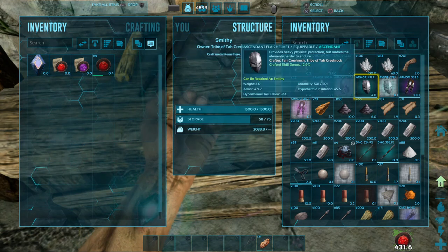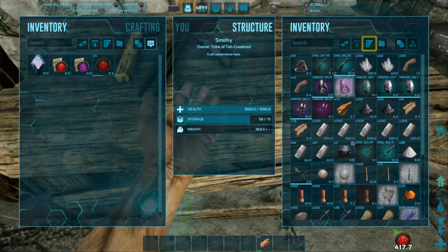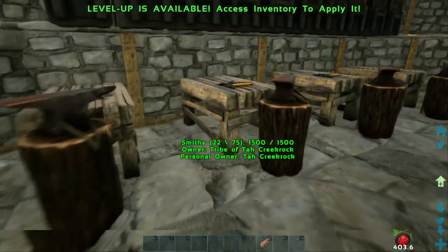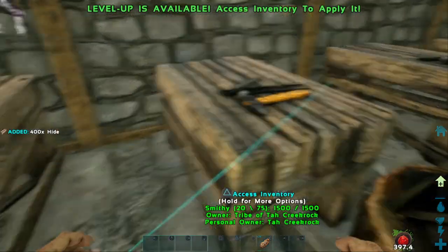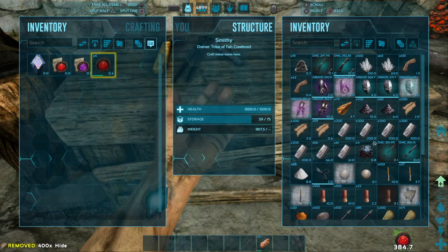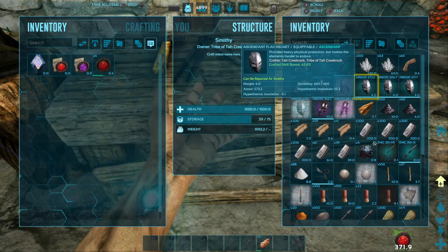I'm going to make another helmet because the one I got didn't come out so great. Let's hope for a 500-plus helmet. 506. Wow, it's still not as good as I could do. I've got a little bit of hide - I can make another one. We're doing really good here. If we can get 40-something percent on the helmet, that'll be great. Then we've got to start crafting all these saddles. 573! I believe that's good enough on the helmet.